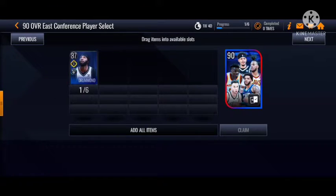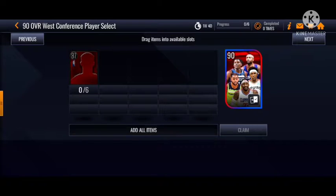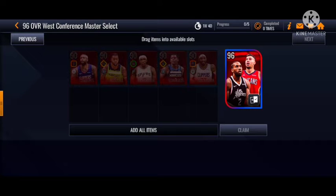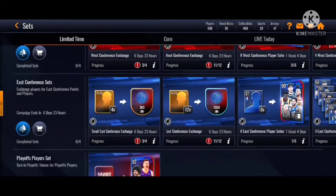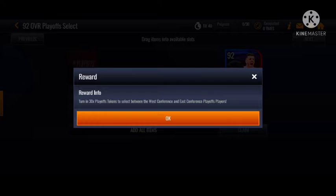I'm going for the Eastern Conference side. You're going to pick the Johnman selection if you're going for the Eastern Conference side. You need to at least acquire one player from the Western Conference — for example, you need these 90 overalls: Edwards, Richardson, Covington, Russell, and DeMarcus Cousins. You can also trade 30 playoff tokens for a 92 player select that will unlock whichever side you want.